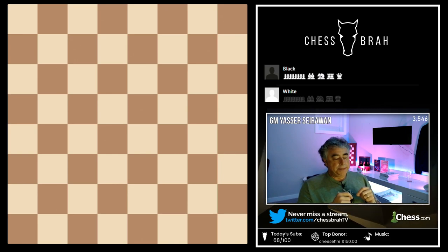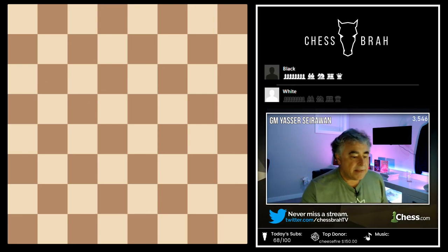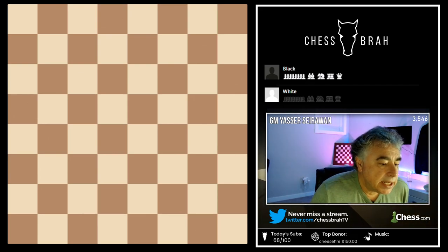Imagine that you have a rook and your rook has a value of five. The rook has a value of five because it controls 10 squares.